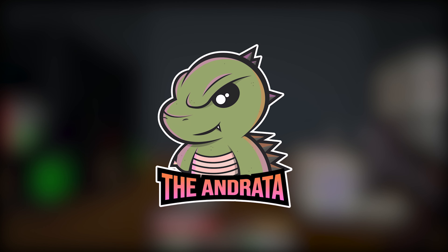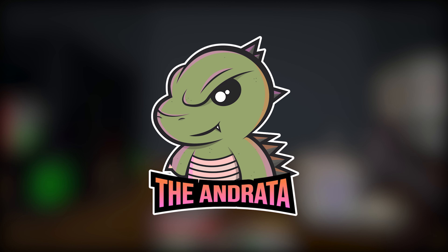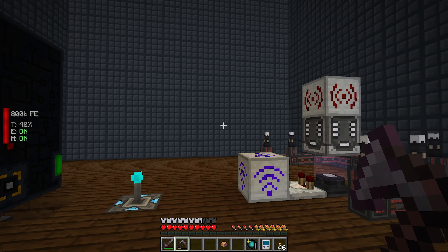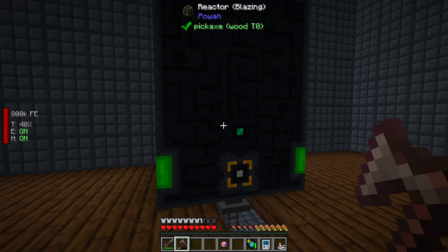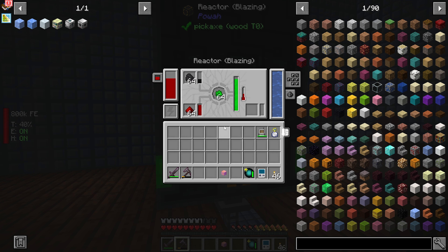Hello there everyone, TheAndrada here, and welcome back to episode 40 of our All The Mods 6 to the Sky Let's Play series. Today we're going to continue working with our power reactor and get us our dry ice in here, so that way we're running this thing as efficiently as we can, at least until we can get ether gas as our coolant.